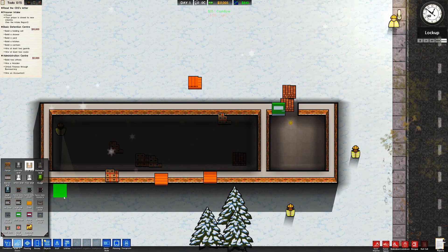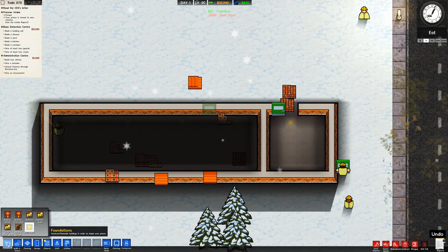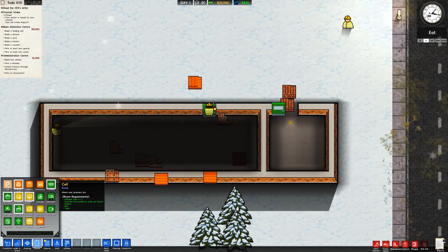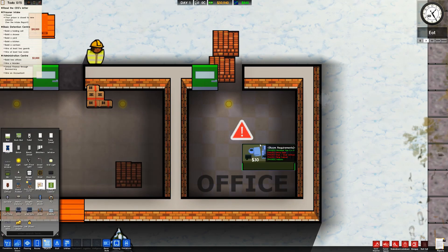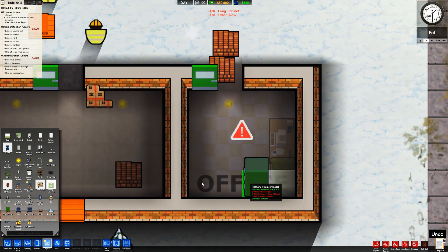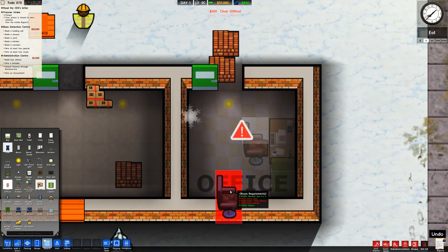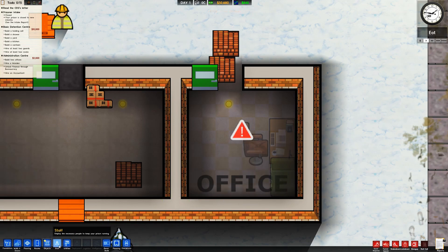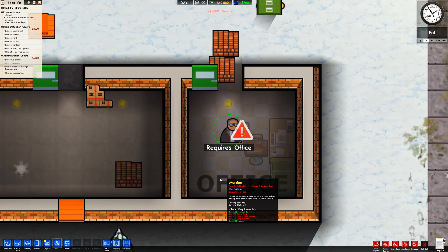I'm really enjoying the new speed options — really handy. This guy is now trapped, which isn't ideal, but we'll pop a little door in there and let him out. We'll turn off auto lights because we don't want those. Let's get our first office set up — we need a desk, a filing cabinet, and an office chair.